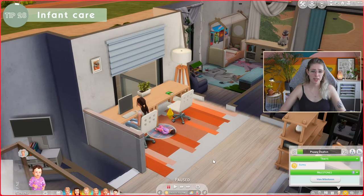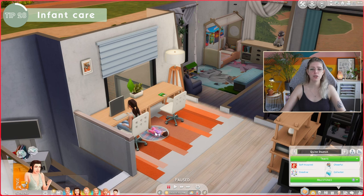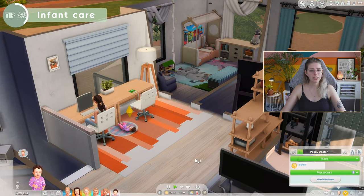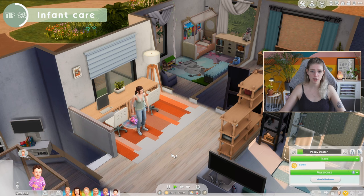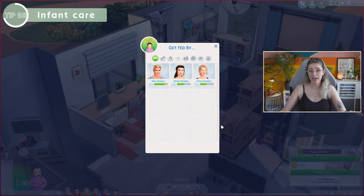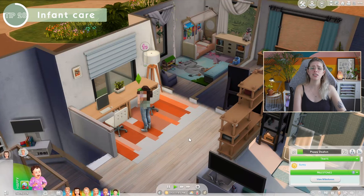A tip specifically for playing with infants: assign actions like changing diapers and feeding through the infant itself, not through the adult Sim. Click on the infant, click on them again, and select Get Fed By, then choose a Sim. The game prioritizes that action for the Sim you've asked. If you have Growing Together or guests visiting, you can even select non-household Sims — like a grandparent visiting and taking care of the baby — to fulfill the infant's needs.